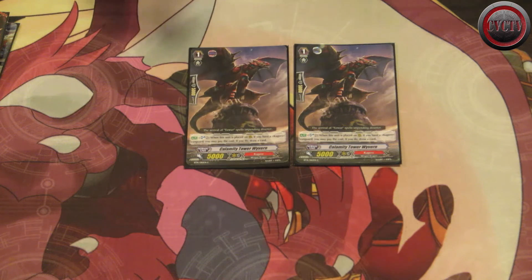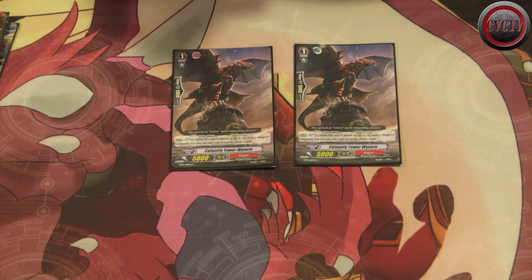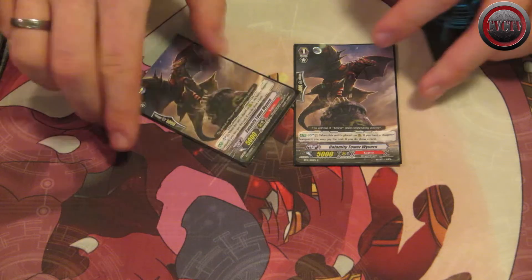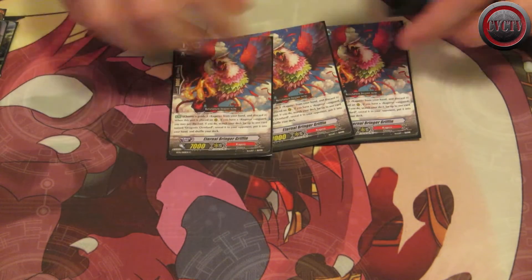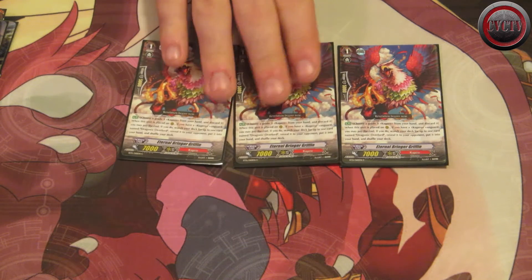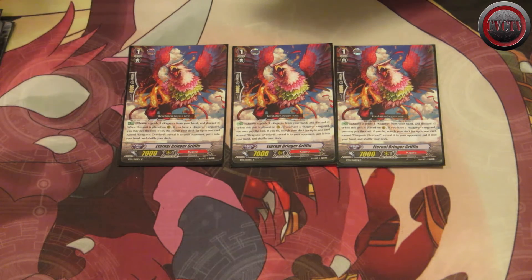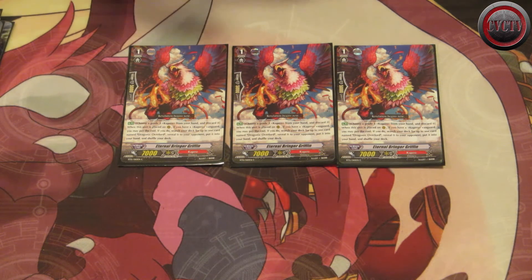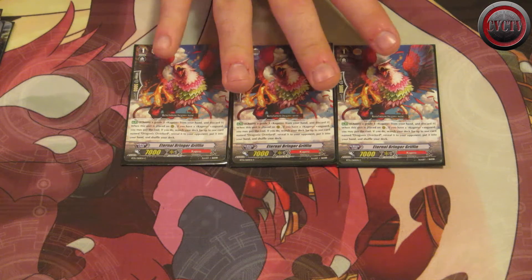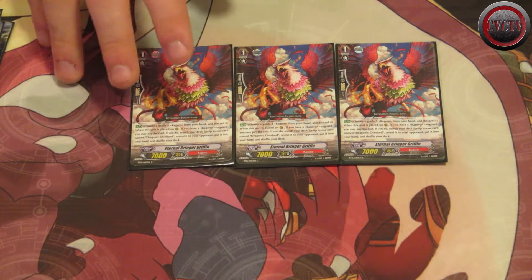Two Calamity Tower Wyvern, just to use the soul a little bit. The soul is primarily for Dragonic Burnout, but Calamity helps me get the extra card for discarding. The 5k power is mitigated by Burning Horn and my Overlord Vanguards. Three Eternal Bringer Griffin — some people call them Joey Chan, I call them Kakawa. He thins the deck by getting Overlords out and then lets me search for a new Overlord. You cannot use him with Novelle because he specifically says to discard a grade 3 Kagero, but in this deck he is essentially essential if you want the cross break ride or cross ride.